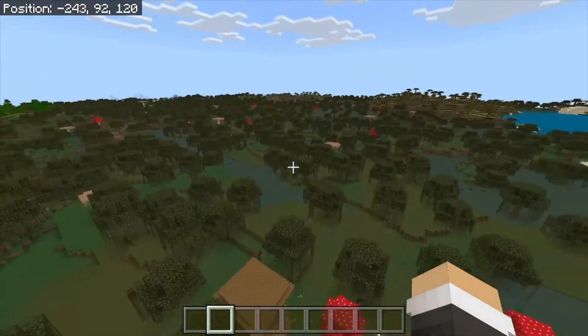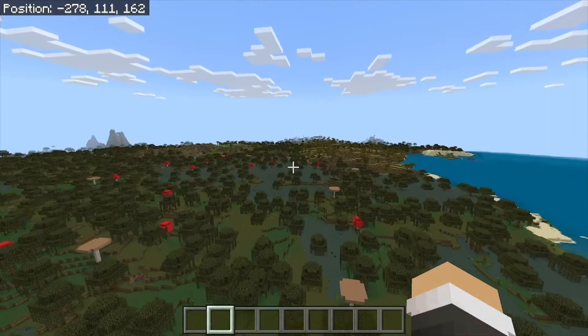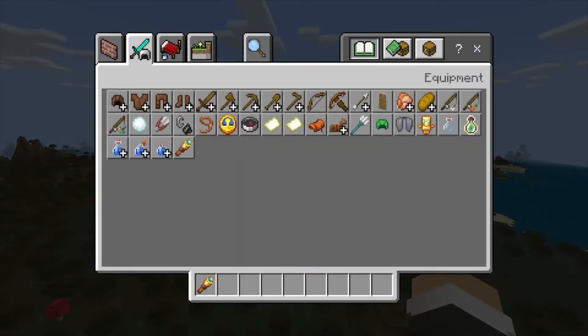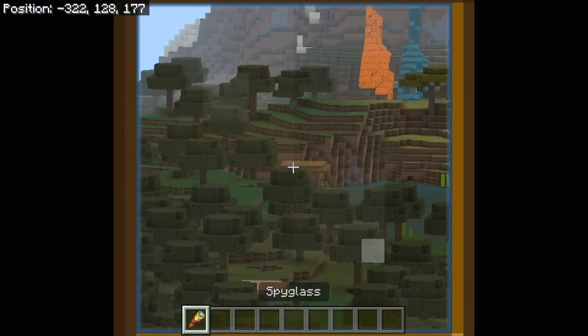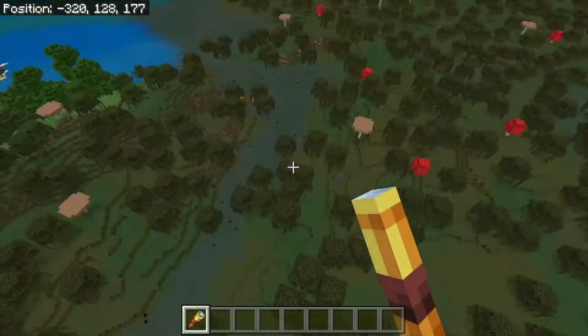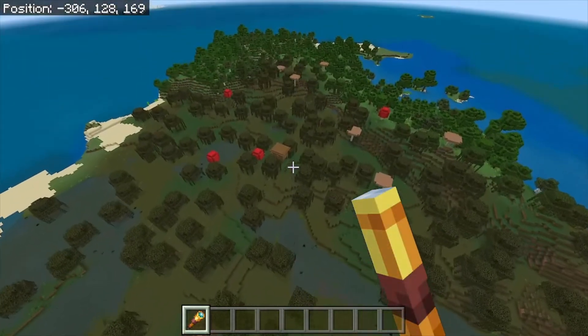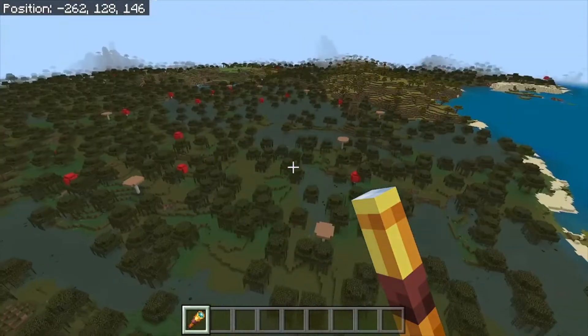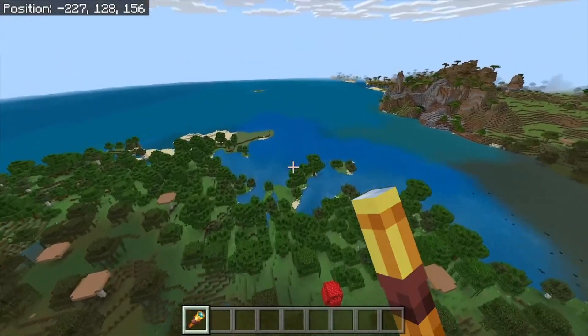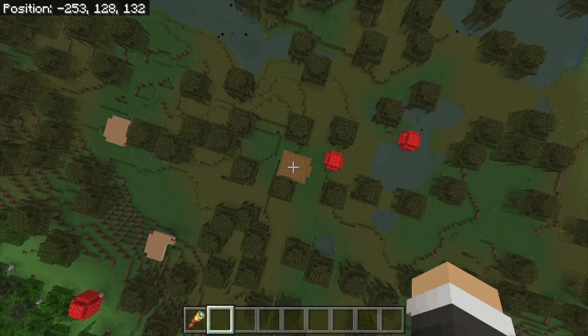There are other witch huts around here as well in this swamp. This swamp is actually pretty massive, and I can see another witch hut already from here — it's a little bit of distance by walking, but there's another witch hut right there. I'm going to give you coordinates to three witch huts, three pillager outposts, and one ocean monument. The first witch hut, obviously being the one here at Spawn, is at negative 253 on the x-axis and 132 on the z.